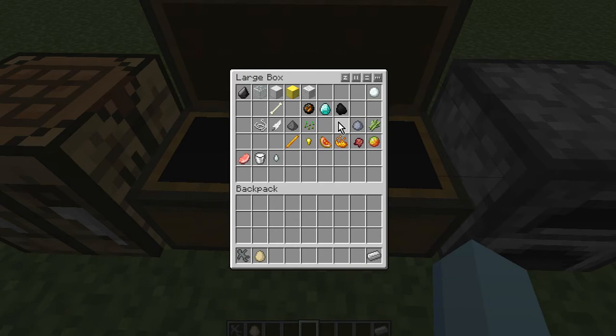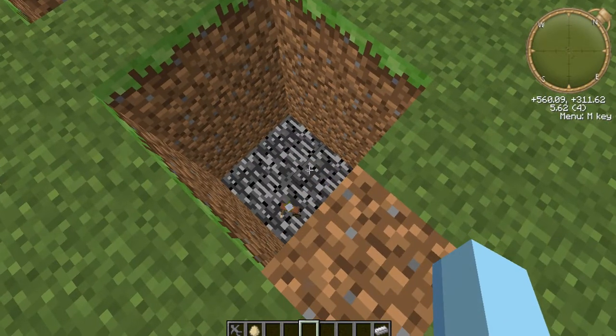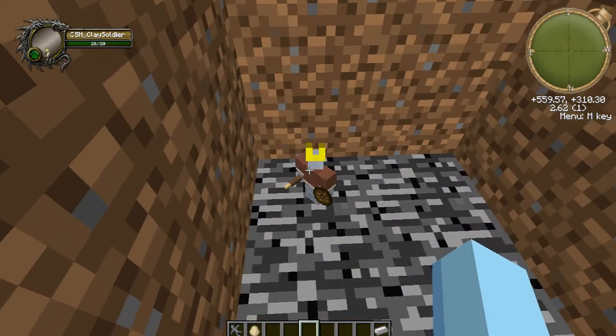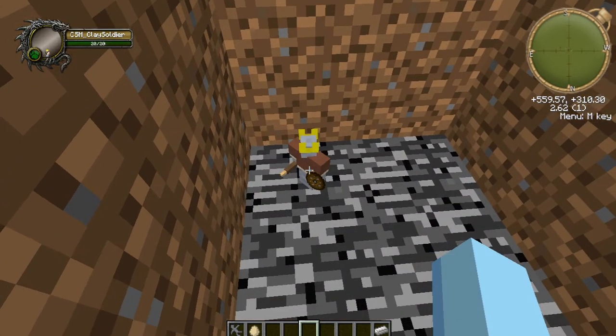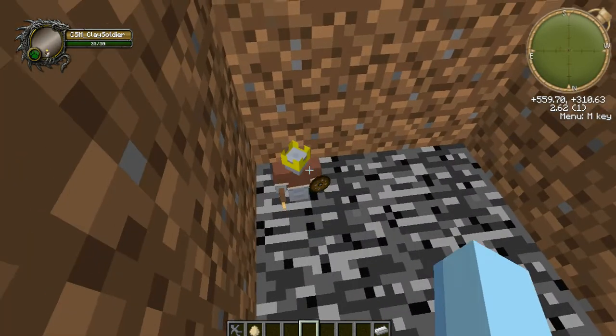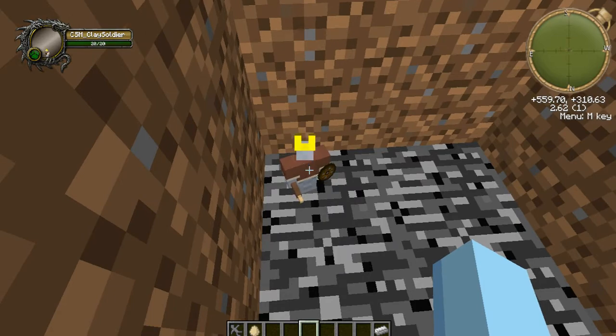Next: gold nugget and iron core. If you give them a gold nugget they will become a leader, and all the clay soldiers of the same color will follow and defend them.